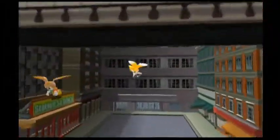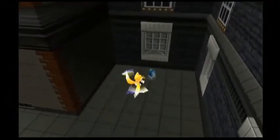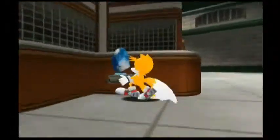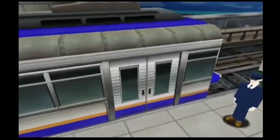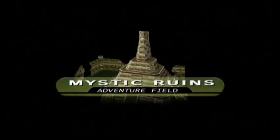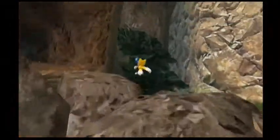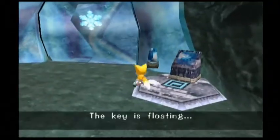So here we have Cream again. But now with Tails, you can actually fly up here - see, another emblem. Pick that up. And then we climb up here and go over here, get inside the train station, which is a train... The wall would blow up, so that explains something. Just go up here and head in here, place this over here - the key is floating.